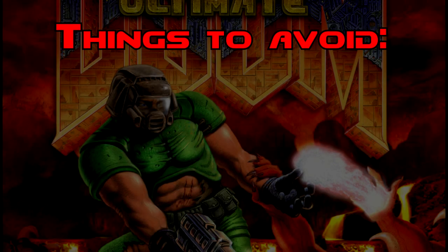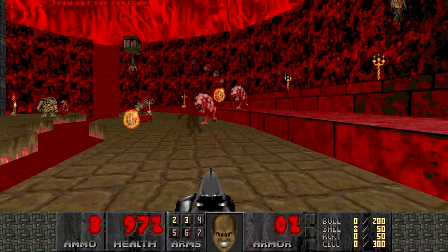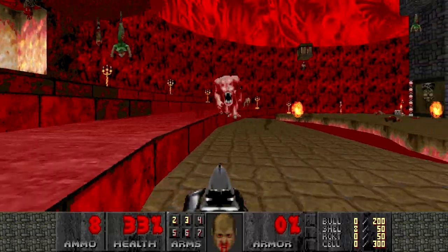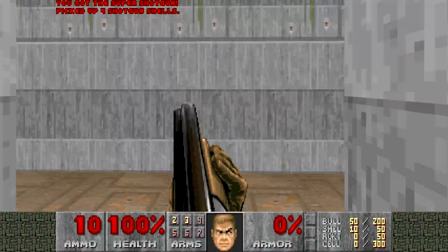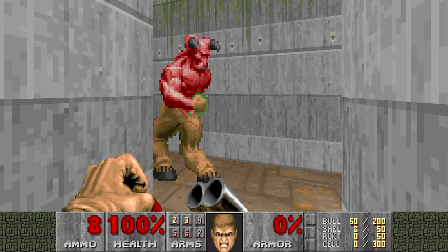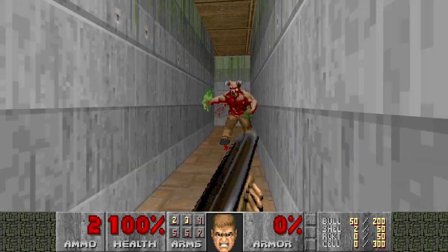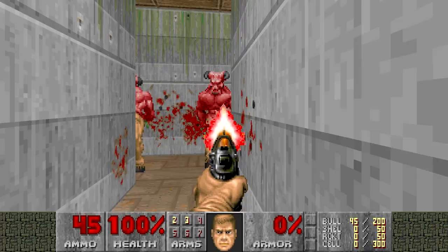The first and foremost thing to avoid in your map is ultra skinny hallways. One of the most enjoyable things about combat in Doom is the player movement speed. Zipping around and herding monsters is the most effective way to defeat them. However, if the player is trapped in an ultra skinny hallway — 96 units wide or less — they won't be able to utilize Doomguy's incredible speed and agility, thus taking away one of his most effective means of fighting baddies.